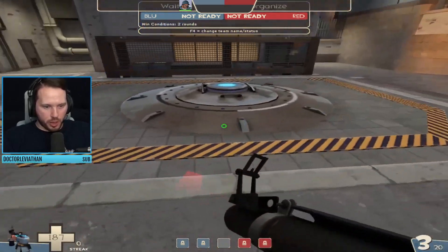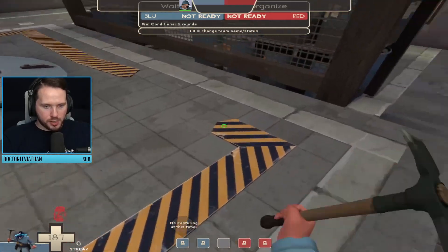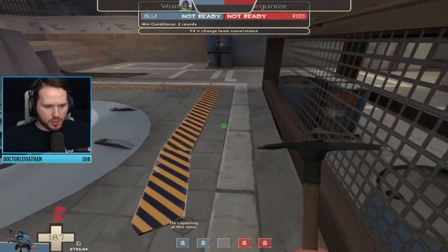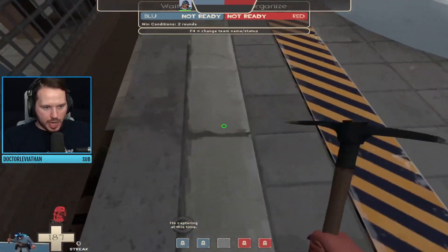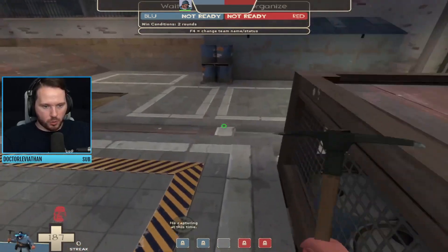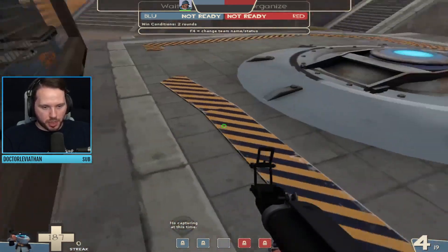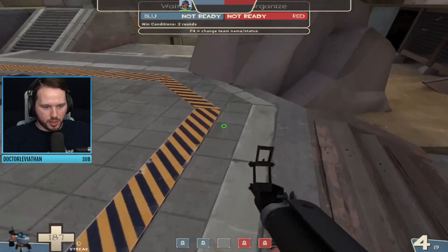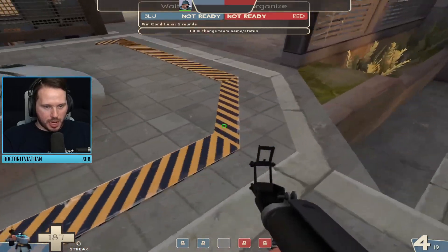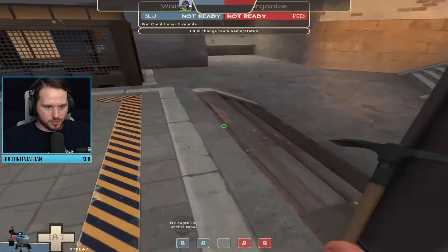Another thing to be aware of on this last: the cap point is only within this caution tape. I've seen some people try to cap — actually I think this version might fix capping at the back here. You can actually cap it when hugging this back wall, which is good for the attackers because before, if you were pressed up against this, I think you wouldn't cap. Just be aware though — the caution tape is the cap zone. So if you're up here and you think you're edging the cap, you're not.